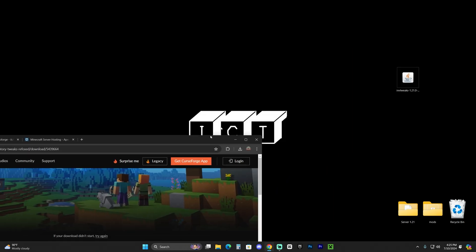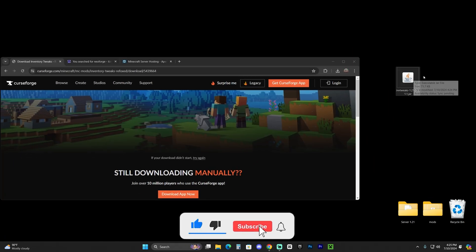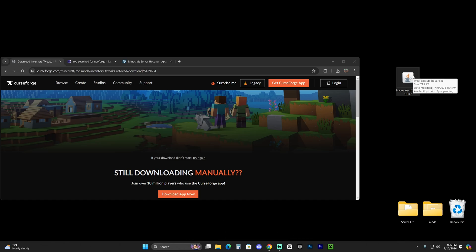If you already have NeoForge installed, all you have to do is drag and drop this file into your mods folder, which you probably already know the location of.